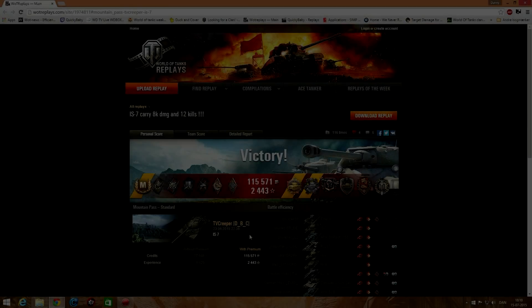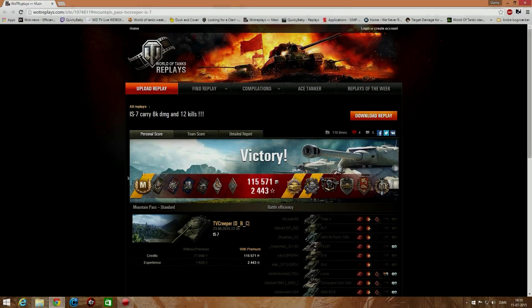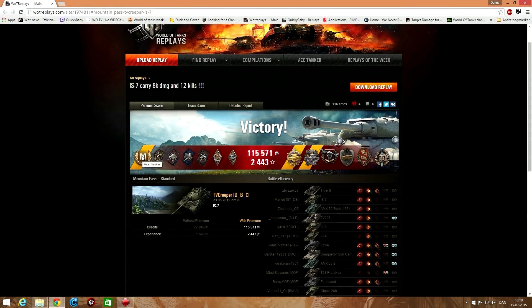Let's take a closer look at the post-game stats. That was his ace tanker badge — wow, no kidding. The Spotter, Firefly effects, Shellproof, Duelist, Hand of God, and Bruiser. He walked away with 115,000 credits and 2,443 experience — that's undoubled. Undoubled, that would have been almost 5,000 experience.